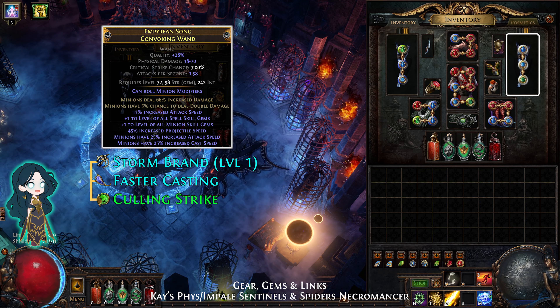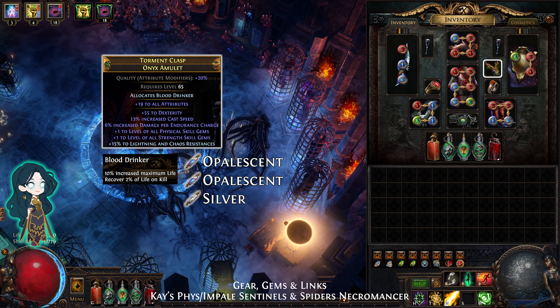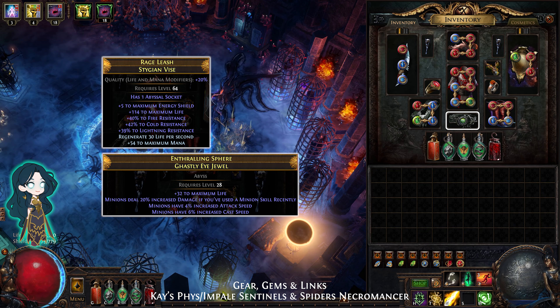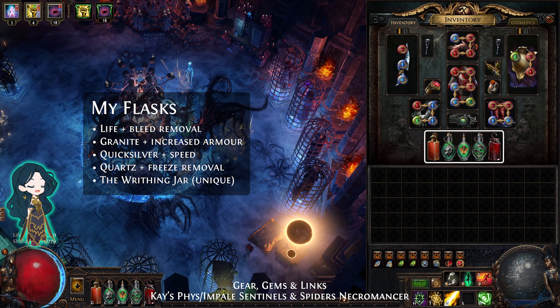For the amulet, use a hunter-warlord amulet with plus 1 to strength skills and plus 1 to strength. Anoint the amulet with Blooddrinker using 2 opalescent oils and 1 silver oil. You'll get life recovery because of the Speaker's Wreath mechanic. For the rings, look for or craft minion speed to help with clear speed. For the belt, use a stygian vise to socket a ghastly eye jewel for extra life and minion mods. The flasks are life with bleed removal, granite with extra armour, quicksilver with speed boost, quartz with freeze removal, and a writhing jar to summon the sentinels and spiders.